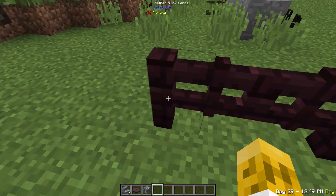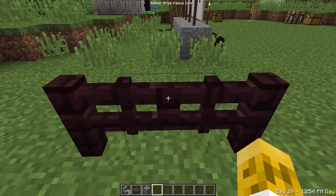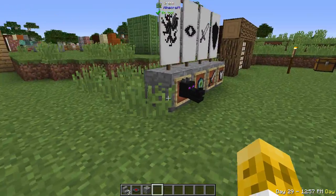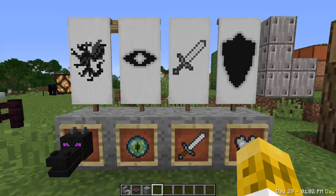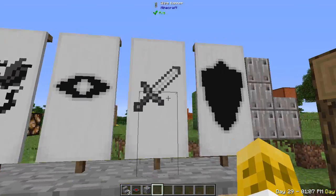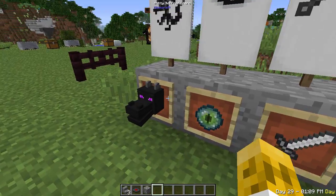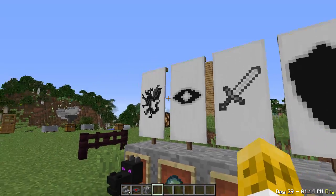The nether brick has a fence but is missing a gate — Quark fixes that for us. Moving around the corner, there are different banner items. Normally in Minecraft you can't use these items in banners, but with Quark you can use the dragon head, the ender eye, the iron sword, and the iron chestplate to make cool symbols on your banner. And obviously they are colorable as well.